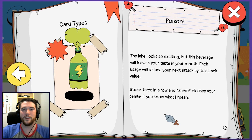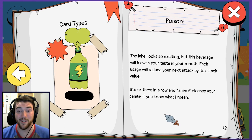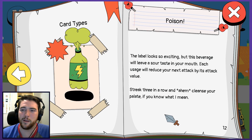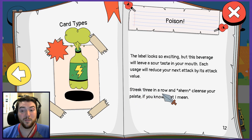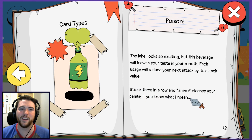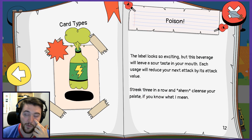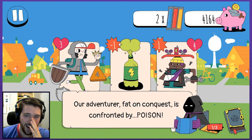Poison card type — the label looks so exciting, but this beverage will leave a sour taste in your mouth. Each usage will reduce your next attack by its attack value. Streak three in a row and cleanse your palate, if you know what I mean. So you're putting a negative against yourself, but if you manage to swallow three negatives, it goes back to zero. You can't get rid of them any other way.